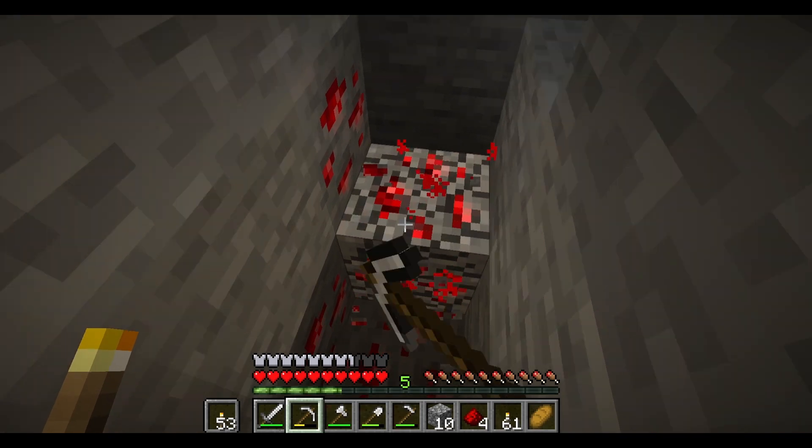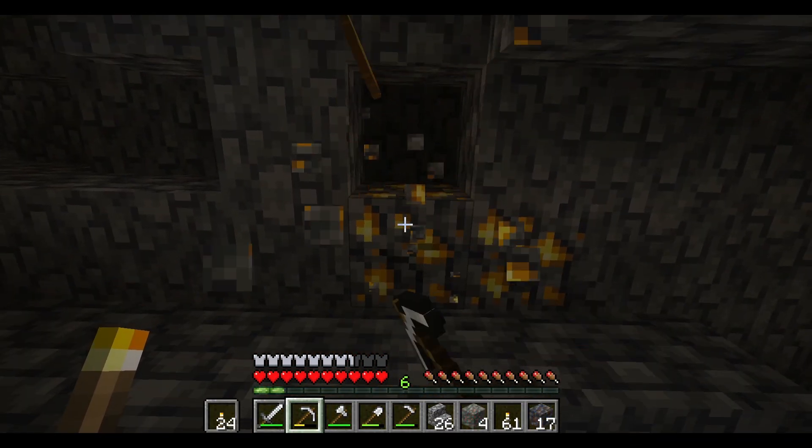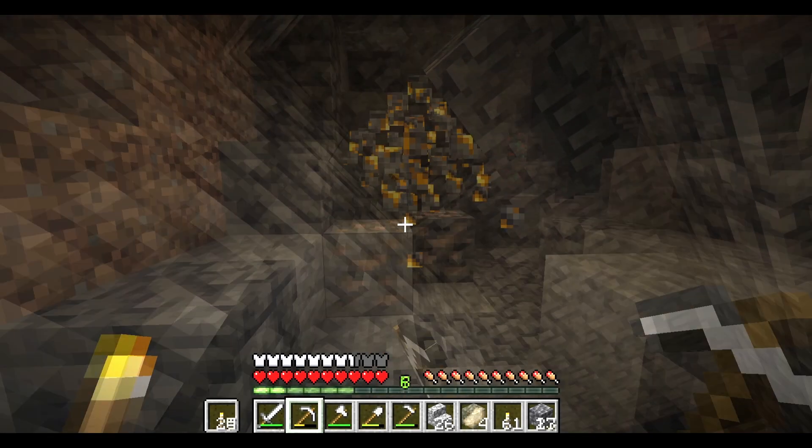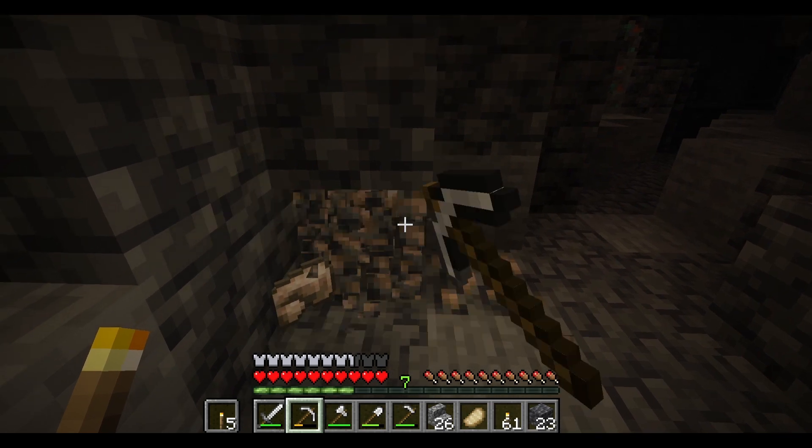Let's see. Redstone's abundant. I love me some redstone. Got gold too, which we can trade in the nether if I get enough of it. I learned about trading. Iron is great, but we're going backwards in rarity. I really need diamonds.